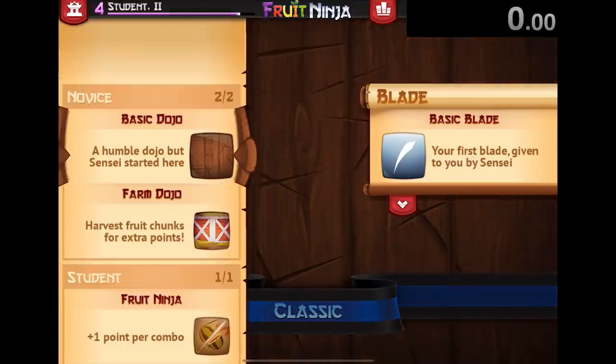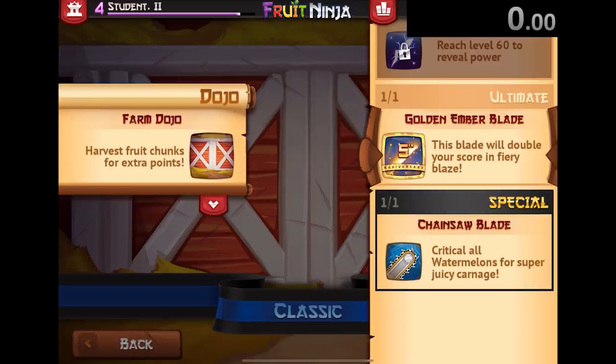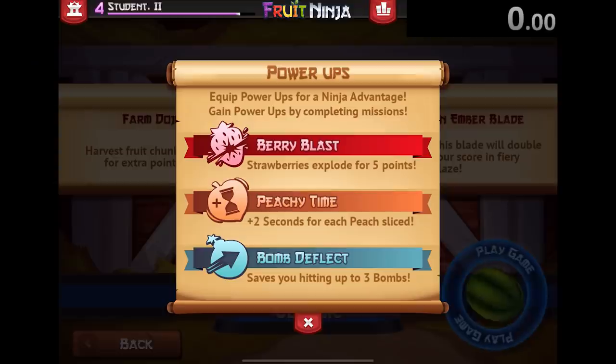First of all, we want to change our dojo into the farm dojo so we get extra points. We want to change our blade to the golden ember blade because it basically doubles our points. And we want to have both the berry blast and the bomb deflect power up.